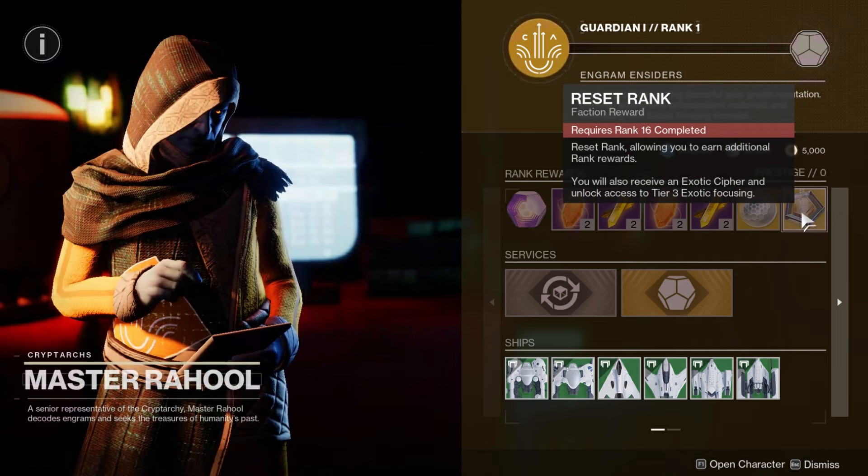Saving and decoding engrams anywhere will help your progress. Even decoding a non-legendary or non-prime engram - like one from a destination vendor or crucible - will still be able to progress your Cryptarch rank. In theory, after progressing your rank and decoding, you will be able to get the brand new exotic that you choose.